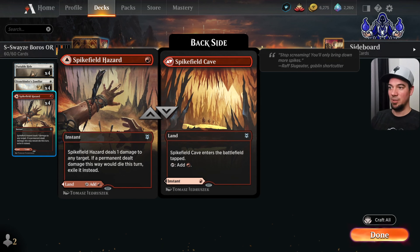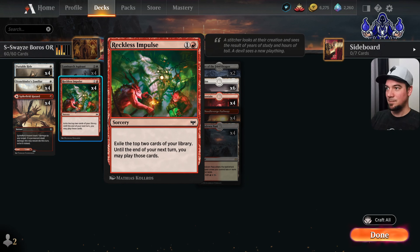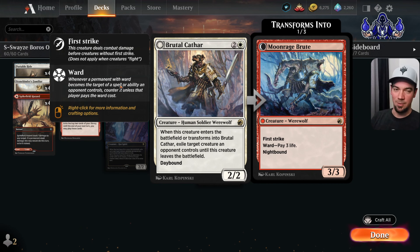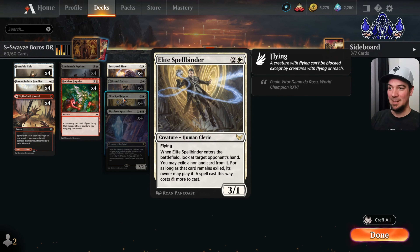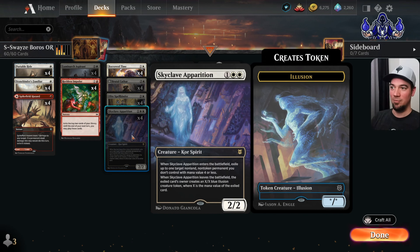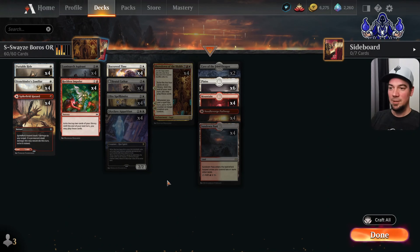With Spike Fill Hazard, if we kill something, we exile a card. Portable Hole exiles a card with mana value two or less. Reckless Impulse exiles two cards from the top of our library. Borrowed Time exiles a non-land permanent. Brutal Katar exiles a non-land creature. Elite Spellbinder exiles a card from our opponent's hand. Skyclave Apparition exiles a card with mana value four or less, and Showdown of the Skalds exiles cards from the top of our deck. Everything is exiling cards to boost up the Stonebinder Familiar. We have a lot of removal with our creatures — we're trying to kill our opponent as fast as possible.